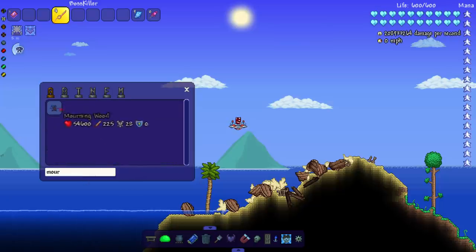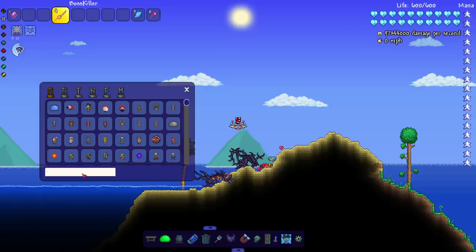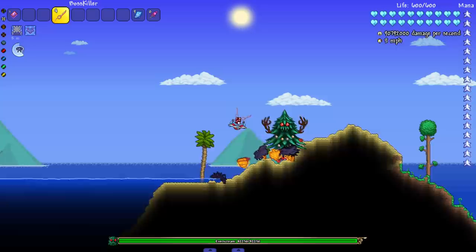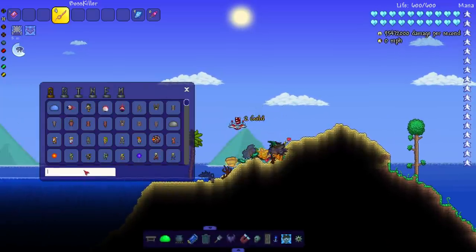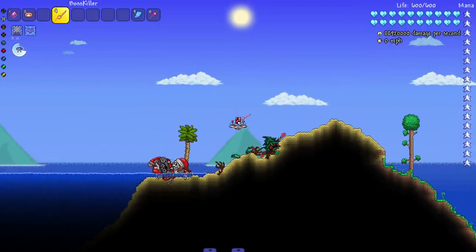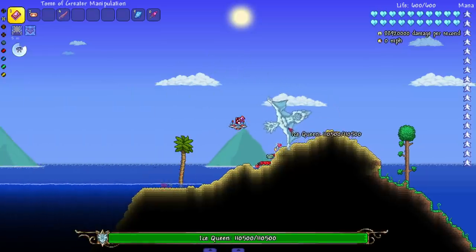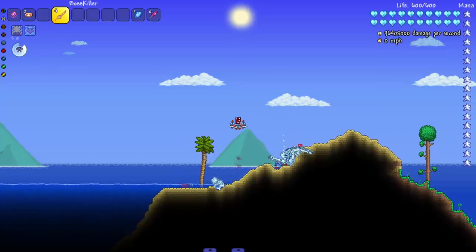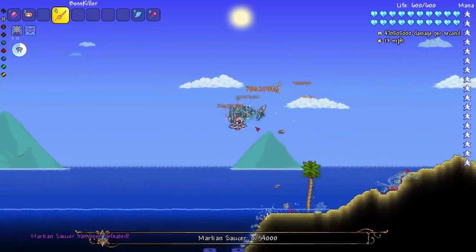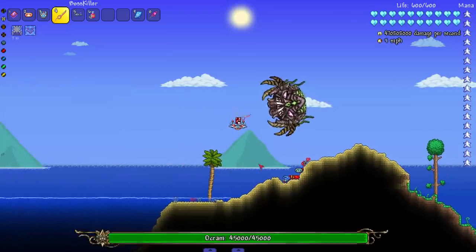Let's chop up some Mourning Wood — that actually sounds painful now that I picture it. Pumpkin — nope, caught it, and I dropped it right on me — that was a nice combo. This sword feels like a copper shortsword with the tiny range. Ice Queen — got her. Martian Saucer, don't fly away too far. Ocarum is at the bottom — yes sir.